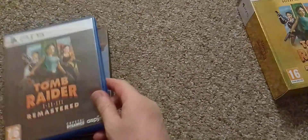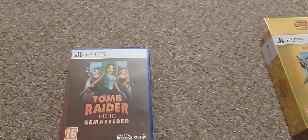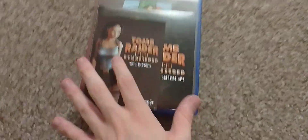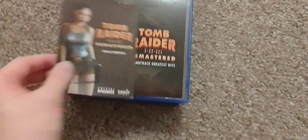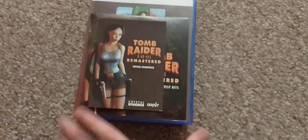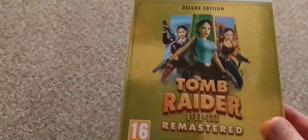As I was saying, the base game on its own is around 30 pounds, and this collector's edition is 40 pounds. You get quite a fair bit of stuff with it — the download code, the CD soundtrack, the map book, and it all comes in this nice gold collector's box.